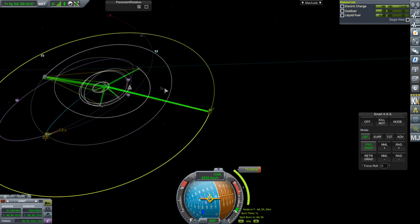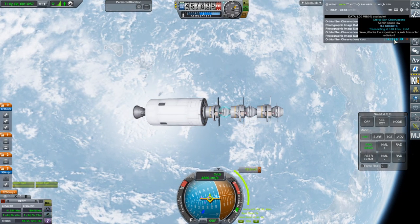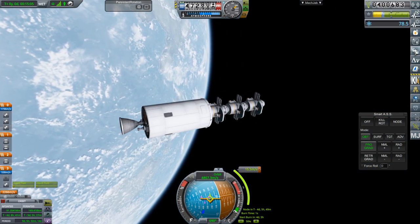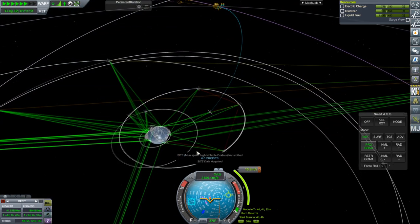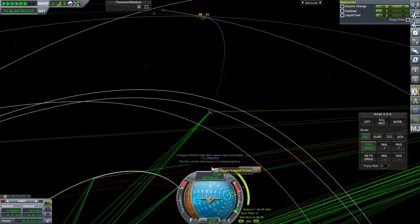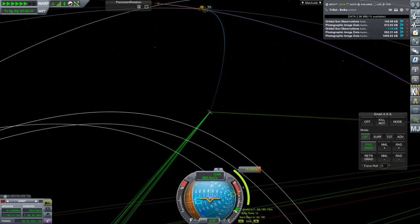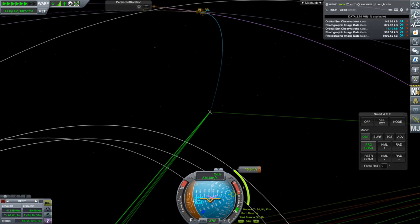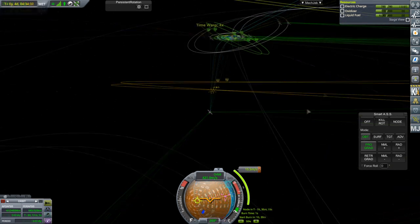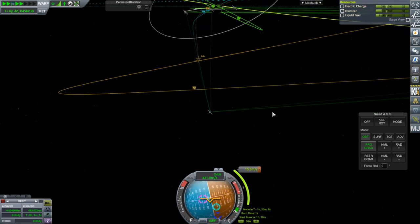It looks good. We can do that correction once we get to moon SOI in four days, five hours, 50 minutes. Let me double check we're not crashing into the moon. It just brings us a little bit closer to the moon, which is fine. How's the science coming along? Pretty slow — we're at 78.5 science. We got six credits for site data, probably from some other probe. It seems like it finished the orbital sun observations. We'll do the maneuver and then release the satellites to do their own business around the moon.